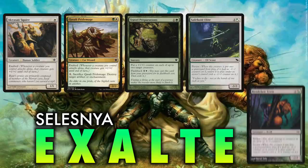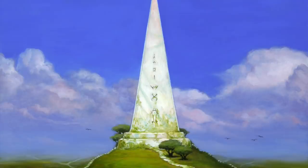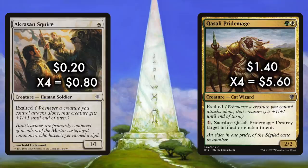It's Pauper, so nothing ever rotates. Once you have this deck, you have it for life. And best of all, it only costs about $40. Let's take a look. We're in Pauper Exalted, so naturally we run playsets of Acolyte's Squire and Qasali Pridemage.